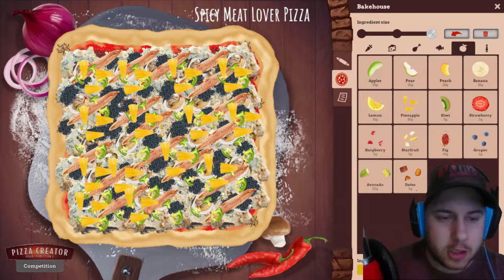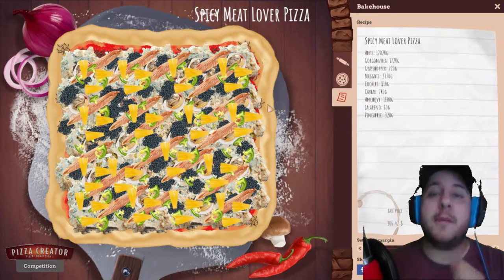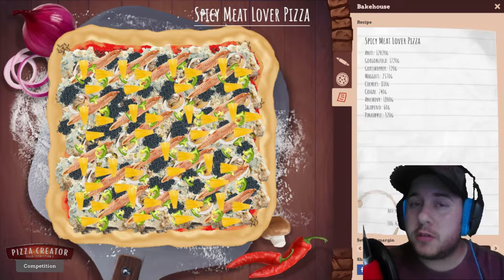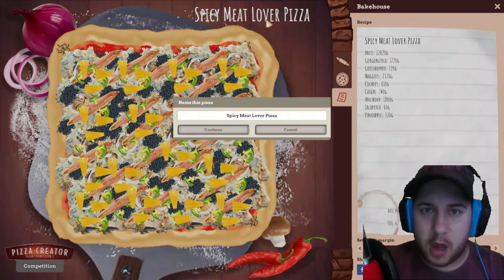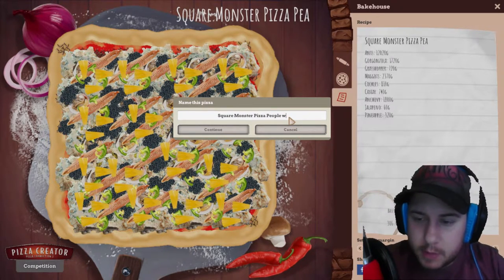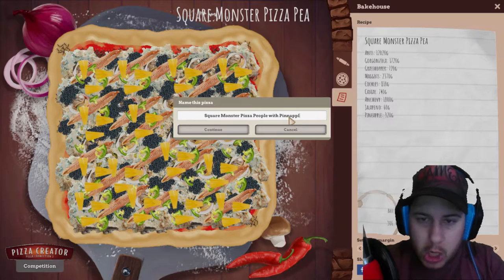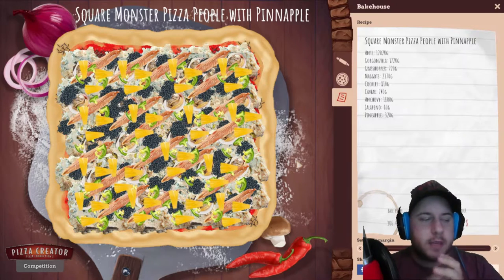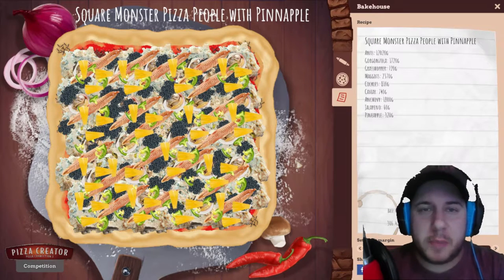The true signature of a real square pizza monster eater. Now the only thing we need is a name for this pizza. They will probably never come to the restaurant because this pizza costs $306 — which shows the restaurant will never see one of those people here. Let's call it 'Square Monster Pizza People with Pineapple.' The price is $306 — the perfect price to never see these people in my restaurant.